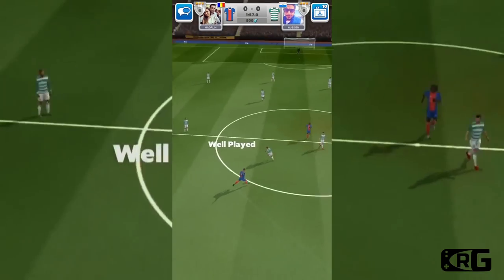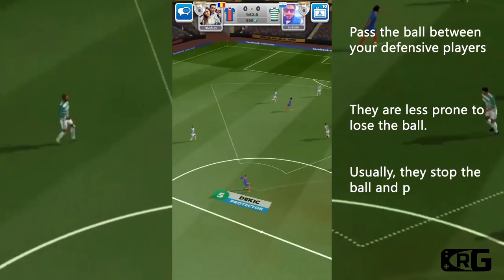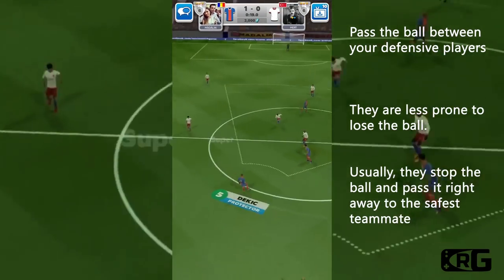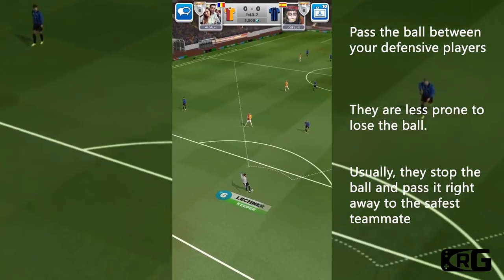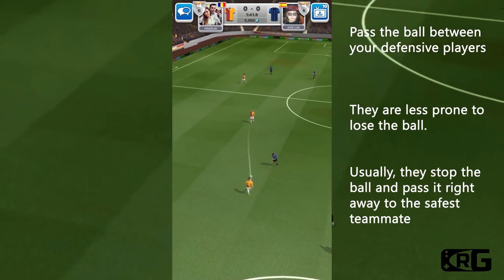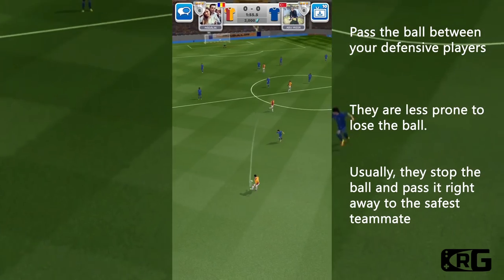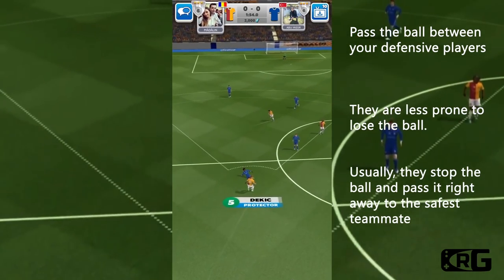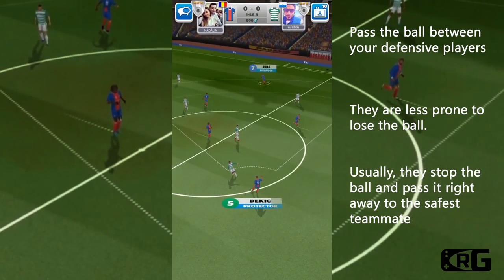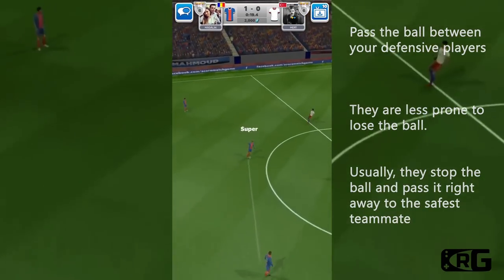We will start with one of the lesser known but very effective tips. Building an attack takes time and sometimes you do not have the opportunity to just throw the ball to your fast attackers. Players who prefer dribbling will most likely lose the ball if there are more opponents in the center area, and you risk a counter attack. In such a situation, just pass the ball to your defensive midfielders, protector, commanders, even guards. These players will 9 out of 10 times stop the ball and pass it right away. Several such passes give you more time for your attacking players to find better positions and then you will be able to create more dangerous plays.